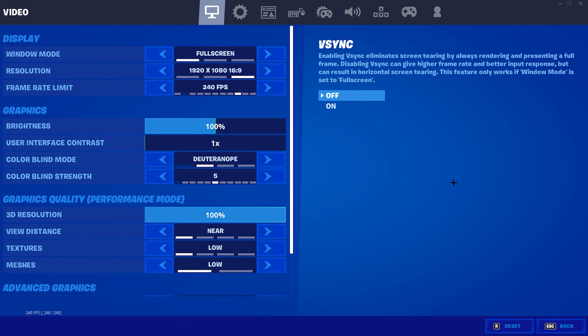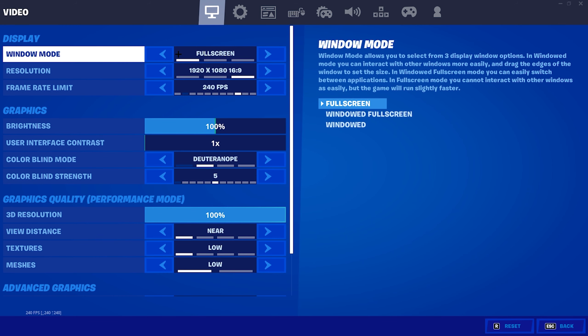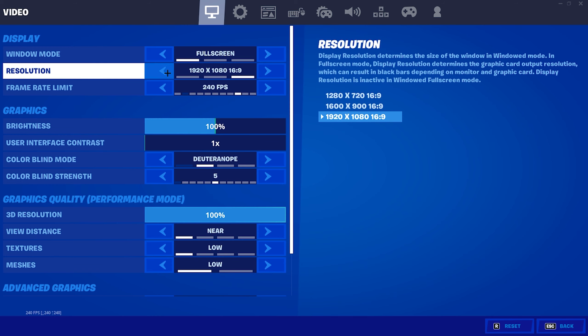The first thing I need you to do is go into your settings and look at your window mode. There's full screen windowed, full screen, or windowed mode. If you're not using full screen you should be, because Fortnite supports full screen and it even says in the description that the game will run slightly faster.